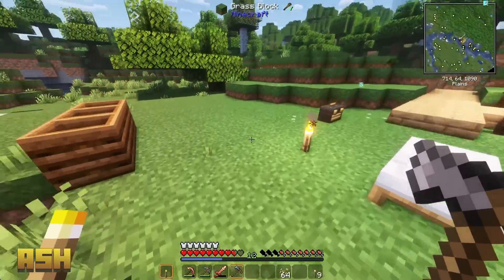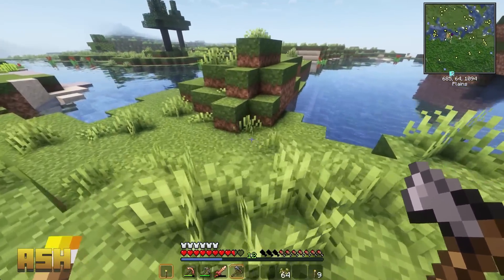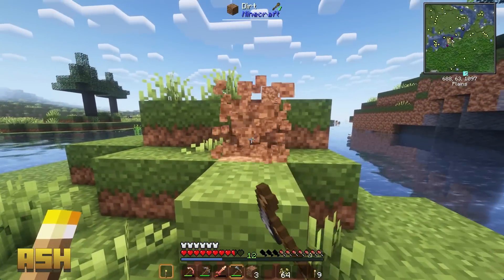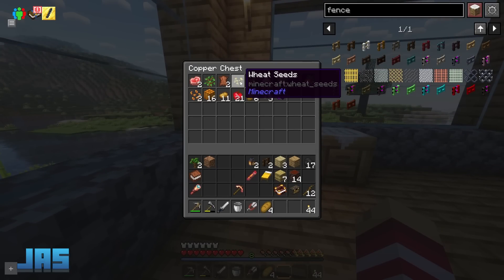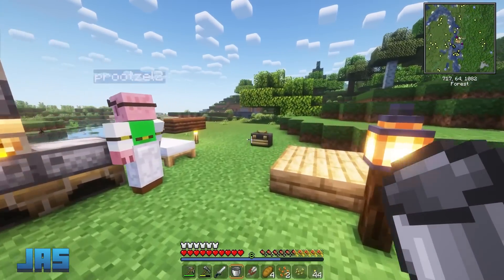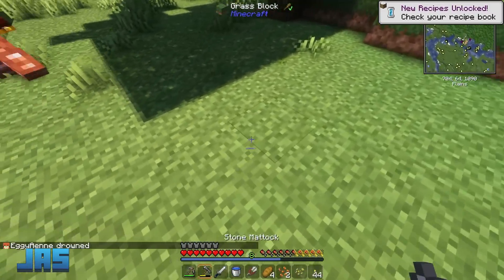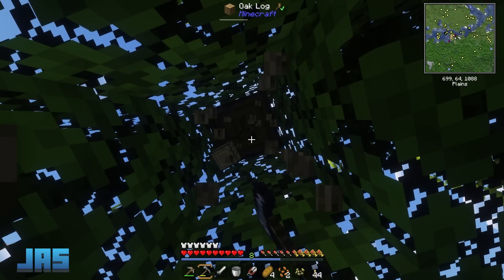I was gonna start working on food especially now that we have a lot of the basics — I can start making the farm. Let me just get down to water level. Wheat seeds, tomato seeds, corn seeds, carrots, potatoes, onions, rice. I'm gonna put the farm over here. Oh god — Anna, it's fine! I might have drowned! Why did you drown? Because I got greedy and I was trying to get clay.